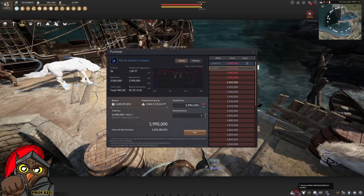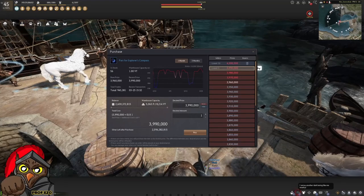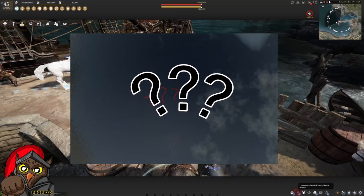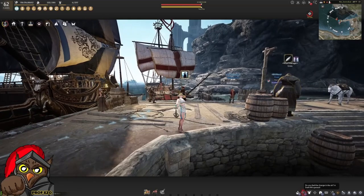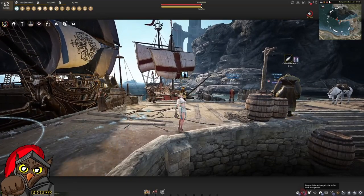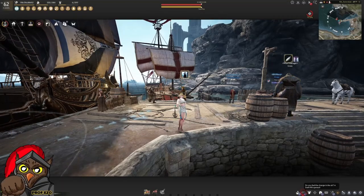You'll also need to purchase parts for the Explorer's Compass so you can navigate through the sea. When you go to Margoria, the map will be disabled — you won't see where you are on the map, you won't be able to auto-path, and you won't see direction. You'll need at least 220 verdant stones to upgrade all of the Epheria gear that you bought at Port Epheria.